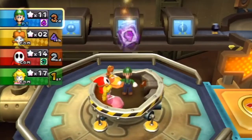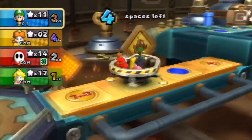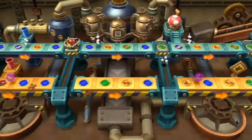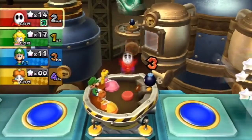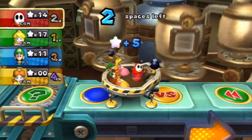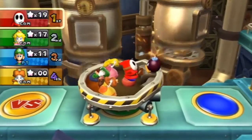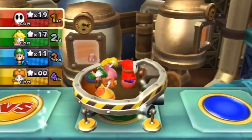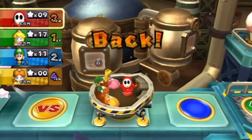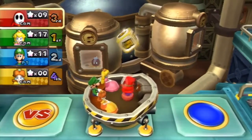Unlike other Mario Party titles, the items are all variants of the standard 6-sided dice. You'll collect other dice which limit or expand your choice of moves. For example, you might collect a 1 to 3 dice — when used, the maximum you can roll is a 3. There are 0 to 1 and 4 to 6 dice, a slow dice which carefully picks a number from 1 to 6, and a 1 to 10 dice. That's about as much variety as you get with items, so no mushrooms, pipes or whatever else we've seen in past titles.